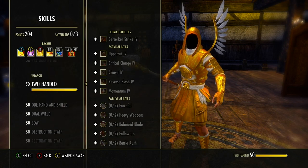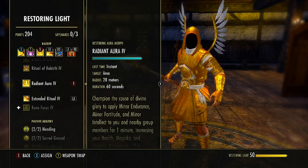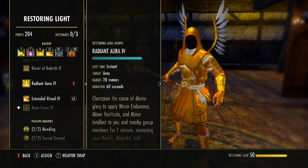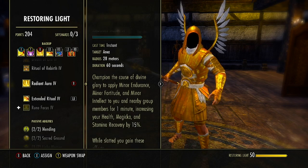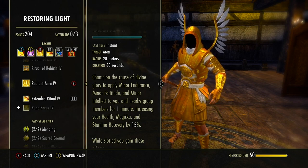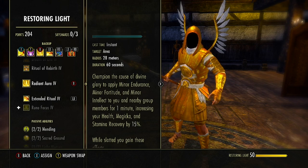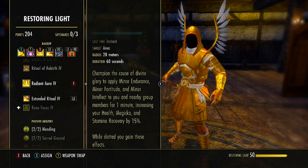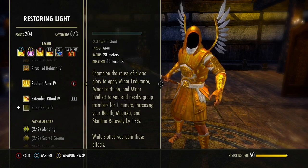Next ability is in the Restoring Light skill line — the third ability to unlock, starts as Restoring Aura, morphed to Radiated Aura. This is up to 28 meters, costs nothing, and lasts 60 seconds, applying Minor Endurance, Minor Fortitude, and Minor Intellect to us and group members for a minute — increasing health, Magicka, and Stamina recovery by 15%. While on the bar and slotted, we gain these effects without needing to cast it, but always try to buff groups, so keep casting it as much as possible.